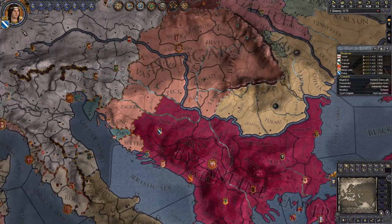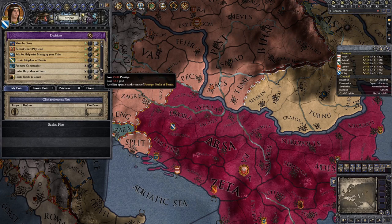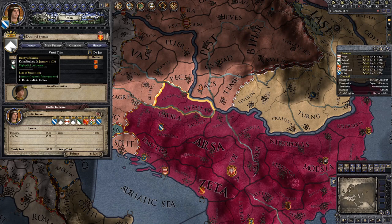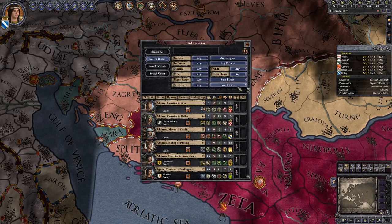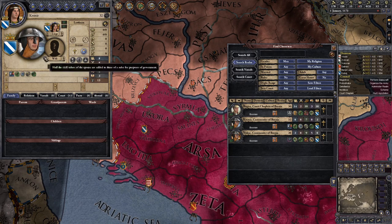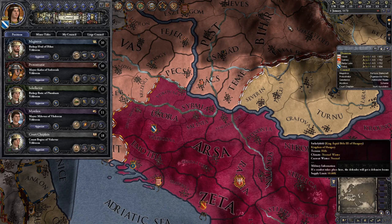Right now we are a viceroyalty as a duke in the Byzantine Empire, and we fortunately do have the ability to create a title. Let's quickly get some extra gold so that our liege doesn't create it and we have ourselves a primogeniture title that we are not going to lose, because the viceroyalty will go away when we die. But with a primogeniture title we don't have to worry about that, and we can give these counties safely away since we hold the primary duke title for these counties. That helps us a little bit with our domain size.